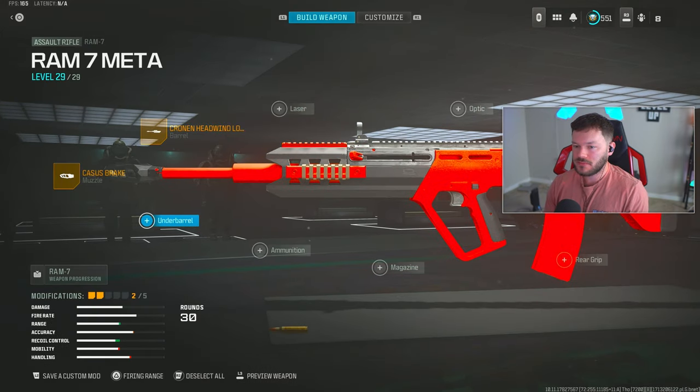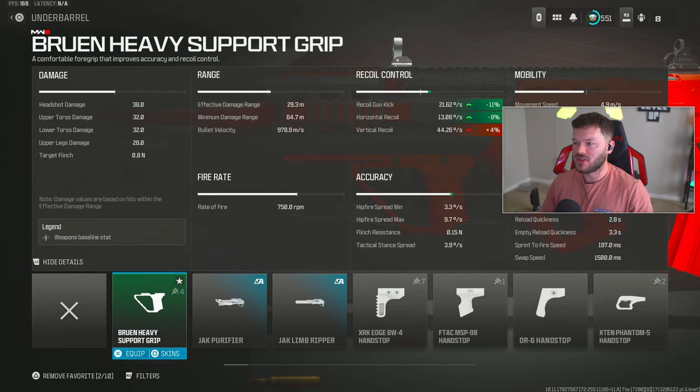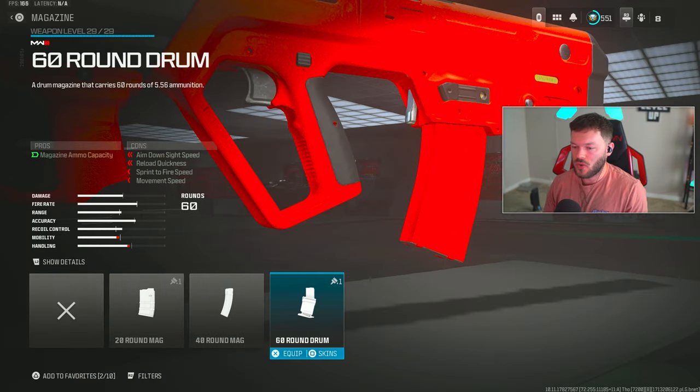In the other rail section we're going with one of my favorites - the Bruin Heavy Support Grip. This is such a great attachment on a variety of guns; it helps your gun kick control, aiming idle sway, horizontal recoil, and firing aiming stability. We get 11%, 8% on those stats. It only hurts our vertical recoil by about 4%, which I barely notice. There is a 10 ADS speed penalty which is pretty standard for a grip doing this much recoil control. Nothing else in this category is better, so go for the Bruin Heavy Support Grip.